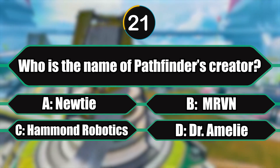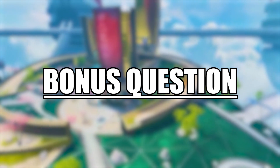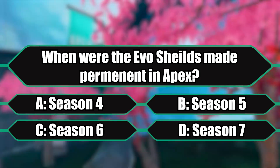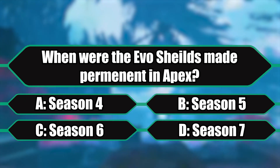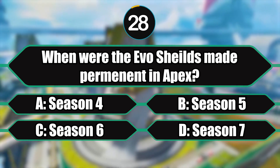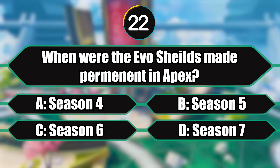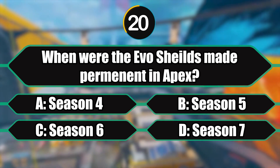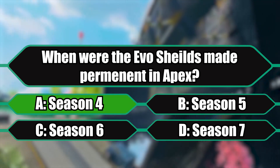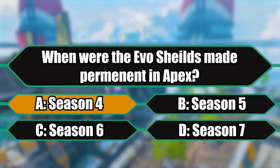If you guessed Dr. Emily, you would have been correct. And if you would have moved on to the double or nothing round, here is what your question would have been: when were the evo shields made permanent in Apex? Is it A) Season 4, B) Season 5, C) Season 6, or D) Season 7? If you guessed Season 4, you would have been correct. Keep in mind evo shields were made permanent in Season 4 before replacing regular shields in Season 5 — so they became the only form of shield in Season 5, but were first made permanent in Season 4, coexisting with other shields.